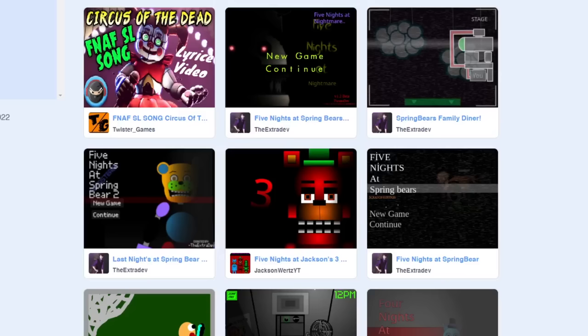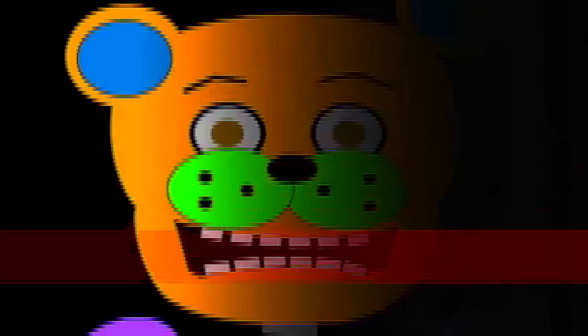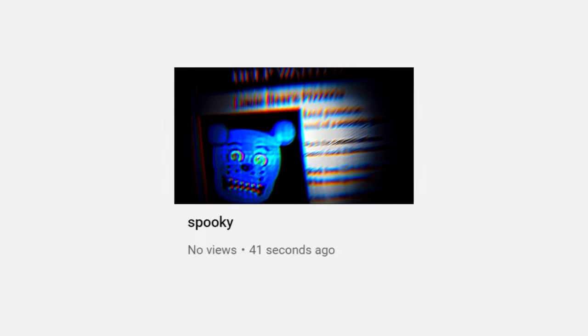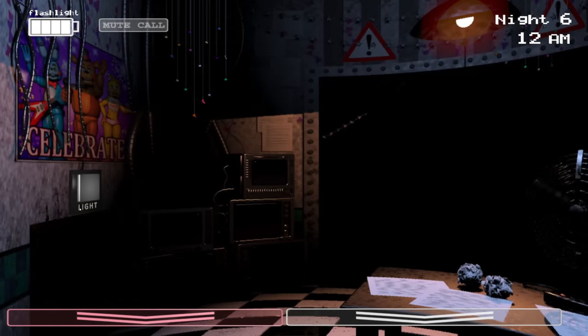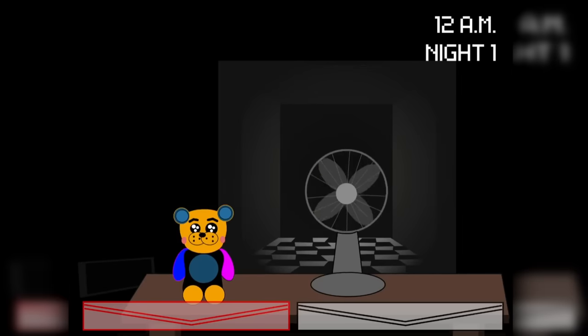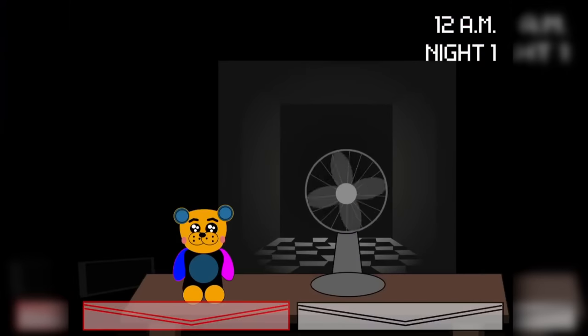The first game we'll be looking at is Five Nights at Spring Bear 2. Spring Bear is having a seizure! Someone help him! After seeing a newspaper that looks like it came straight from a terror thumbnail, we find ourselves in The Office, which was based off of the one from FNAF 2. Here, we have every single animatronic instantly killing us at once. But I guess it must have all been a dream, because the guard we're playing as just continues with his day.